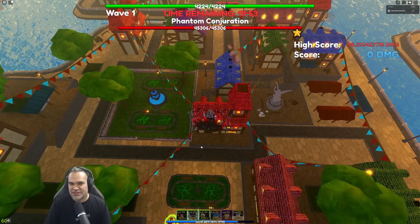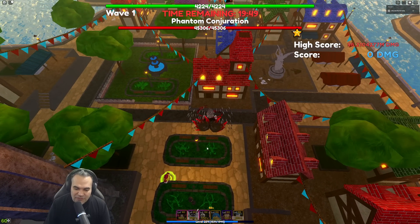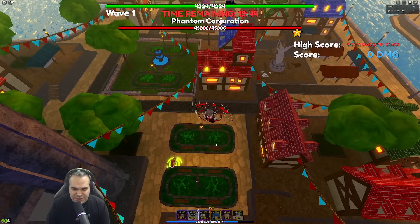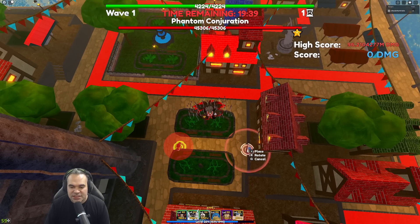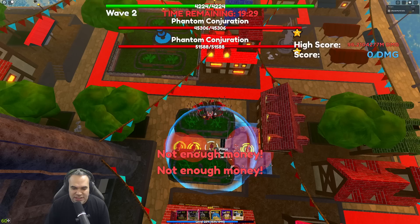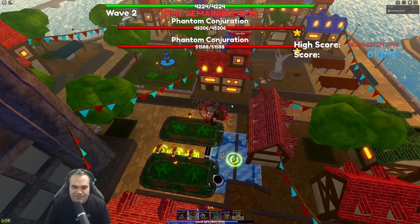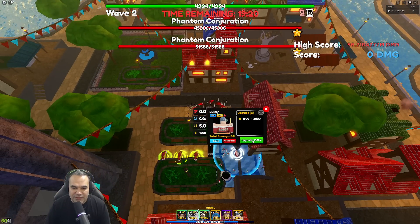There are several viable strategies but this appears to be the easiest one. You run double farm, you run Itachi, Pucci, Wendy, and of course the man who will not leave the meta — the one and only Aizen is here again. Honestly I'm getting so sick of using Aizen.